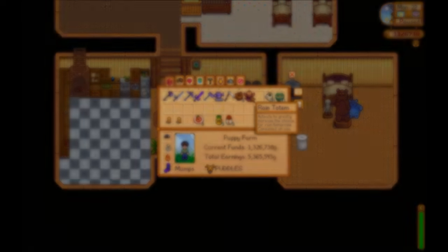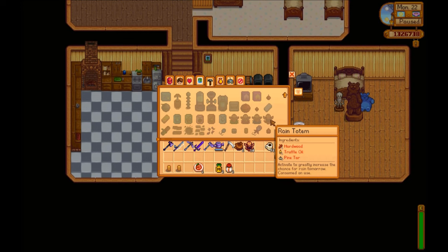I'll show you how to make these rain totems. Rain totems are made out of hardwood, truffle oil, and pine tar.